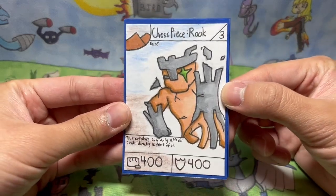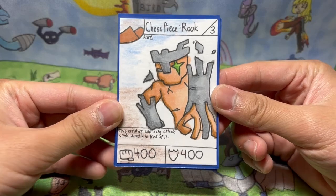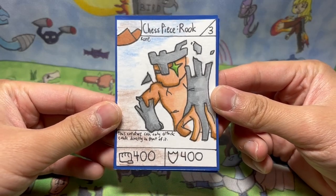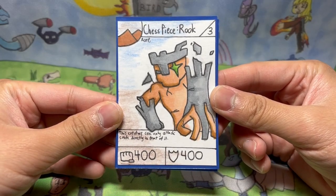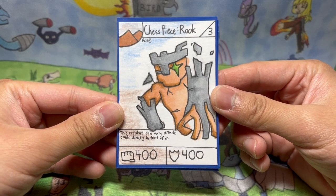So the very first card we have, I made two more cards. I have a bunch more videos planned for the future, but for my first card I'm going to be showing, we have some new cards for set 11, and we have Chess Piece Rook, a stage theory with 400 power and 400 defense, and this creature can only attack cards directly in front of it.